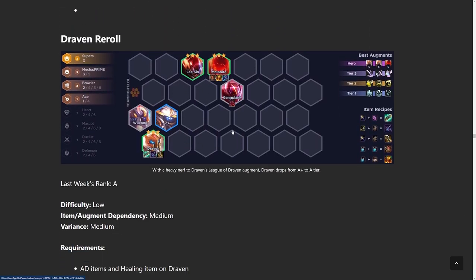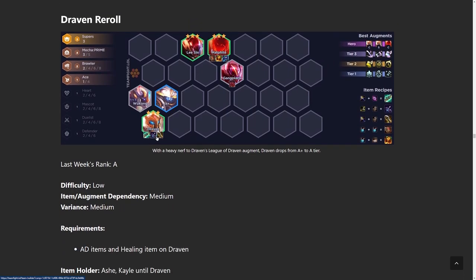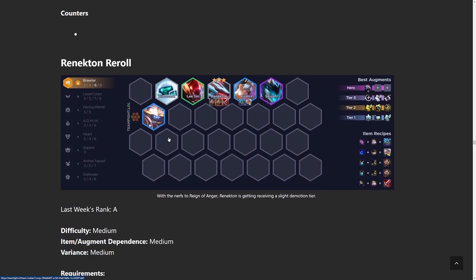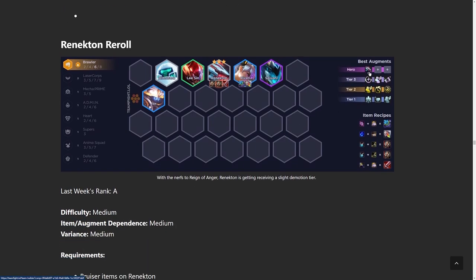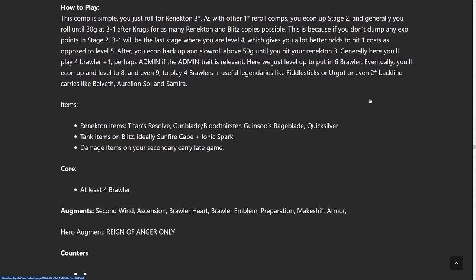Draven reroll is just two-cost reroll with some Supers. Malphite is your main tank, Draven in the back. Last Whisper and IE are the most important items on him — you need the armor shred because that's your only source of damage, and IE makes his ability crit. Critting is really good because a lot of his damage comes from his ultimate. Next build up we have Renekton reroll. Only go for this if you have the Renekton carry augment. Whenever we have an image with only one augment listed, that kind of means only go for it if that is the case — you could go without it, but don't blame me if something weird happens.